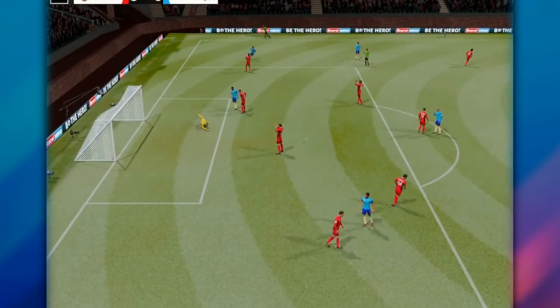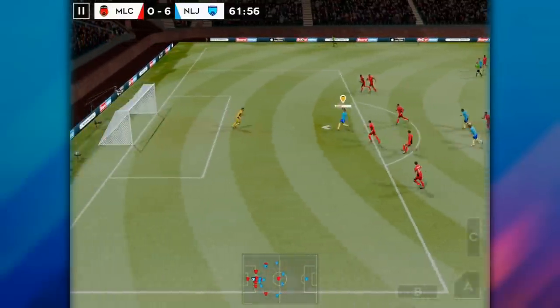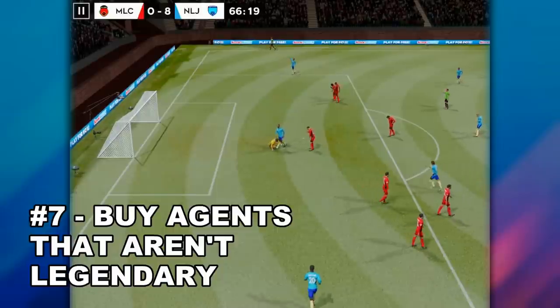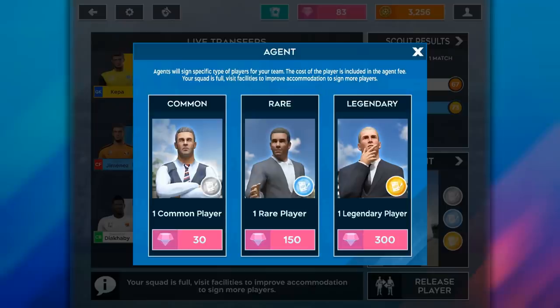I stepped it up this year, I added two more tips. Starting off with number 7, we're going to start a little bit easy. You should not buy agents that are under legendary. Coming from my point of view, you probably shouldn't just buy agents ever. Agents cost lots of gems, and gems are really hard to come by in this game.